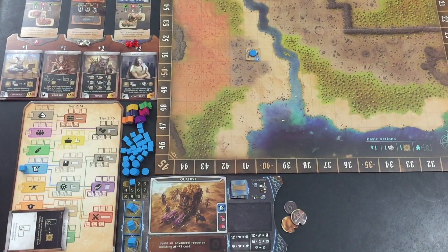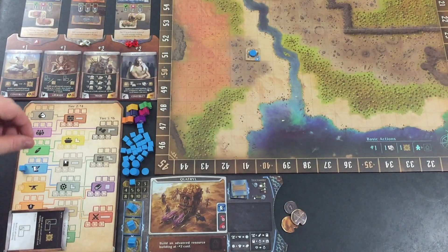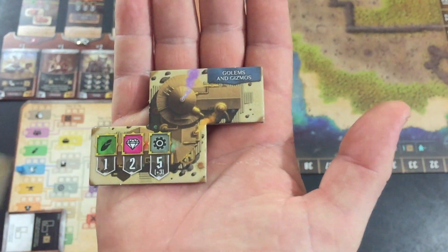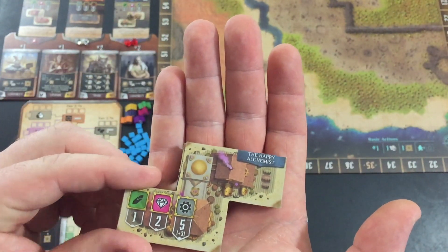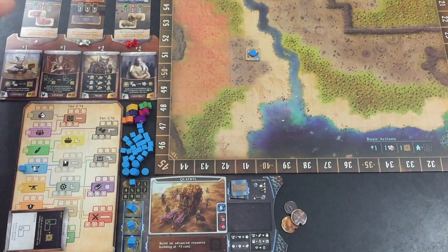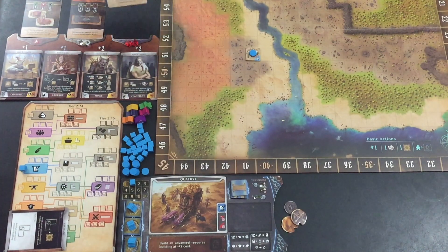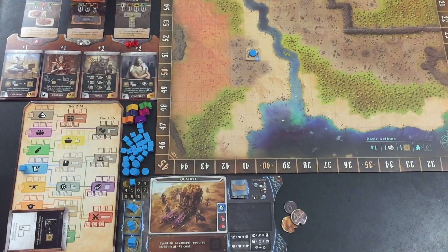If you ever have two prestige buildings that are the exact same shape and the exact same color — both blue in this case — you have to get rid of one of them. So we have golems and gizmos and we've got the happy alchemist. There's no orientation required when you place it on the board, so they are the same shape. So golems and gizmos is going to go away, and instead we've got temple of the great Oak.